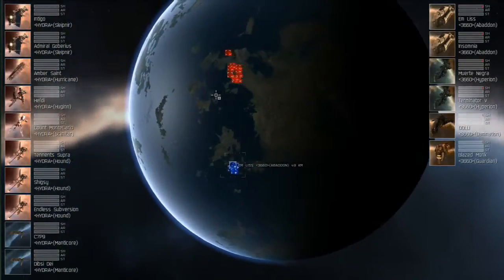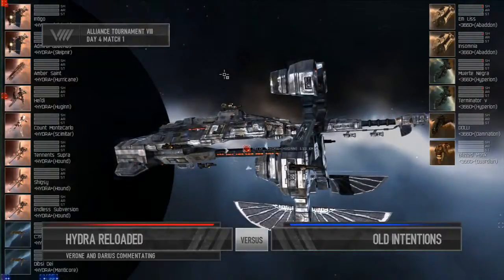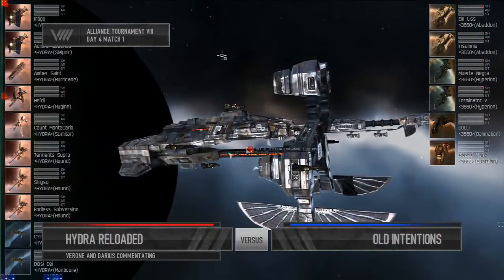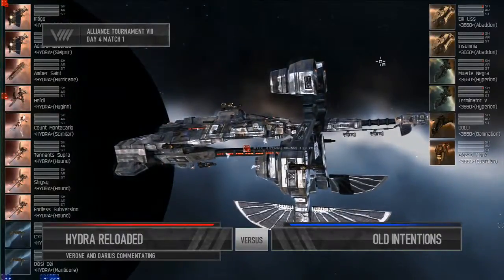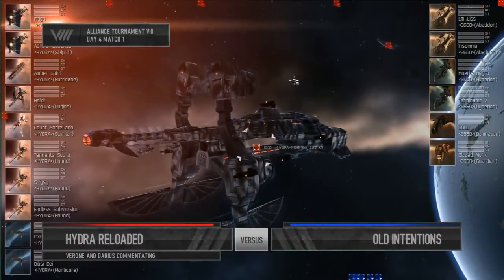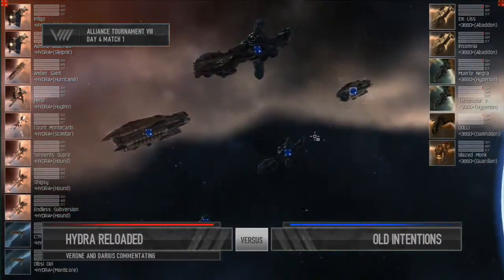We have a six-ship setup just like we talked about — let's see if statistics will win this one. Welcome back to the first match of Day 4 of Alliance Tournament. We have Hydro Reloaded versus Old Intentions, top of the losers bracket. Hydro Reloaded have fielded a Hurricane, two Slipnias, three Hounds, two Manticores, a Scimitar, and a Hugan. Old Intentions are fielding two Abadons, two Hyperions, a Guardian, and a Damnation.